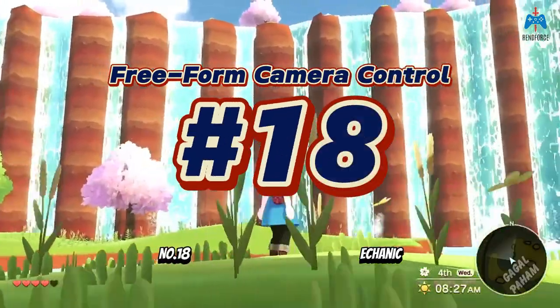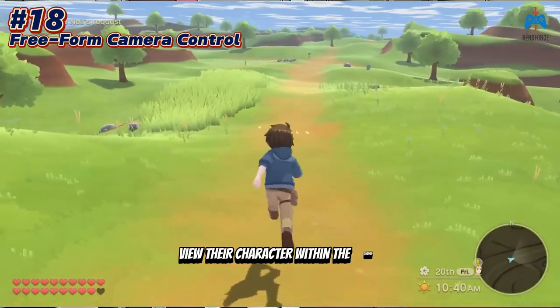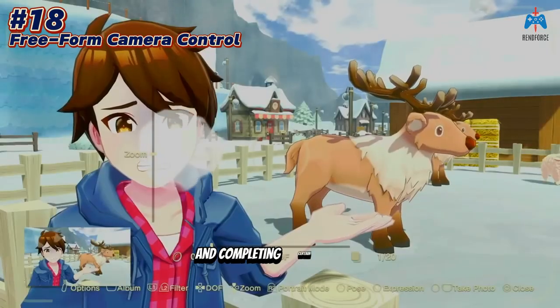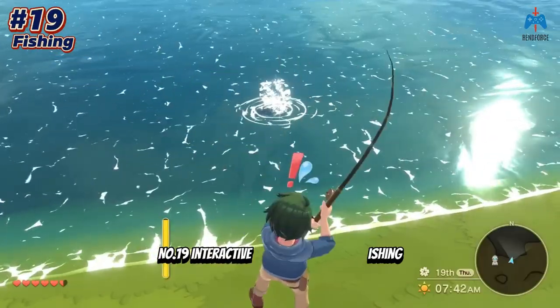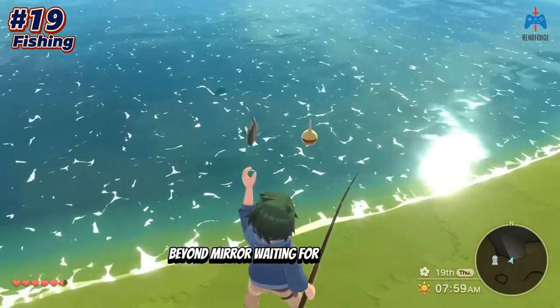Number eighteen: a free-form camera control mechanic allows players to freely view their character within the game. Additionally, a camera can be used for selfies and completing certain quests by photographing in-game items. Number nineteen: interactive mini-games such as fishing feature deeper mechanics beyond mere waiting for a fish to bite.